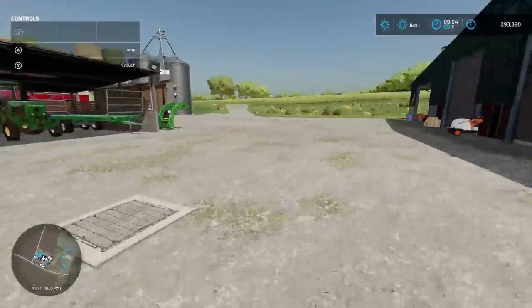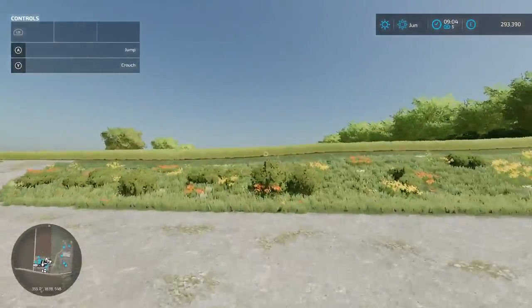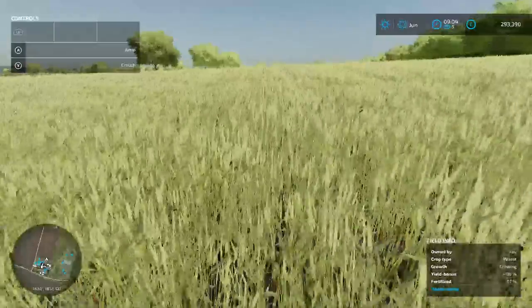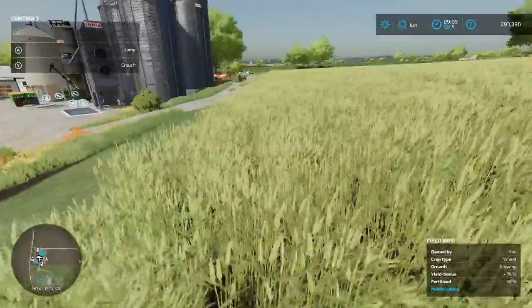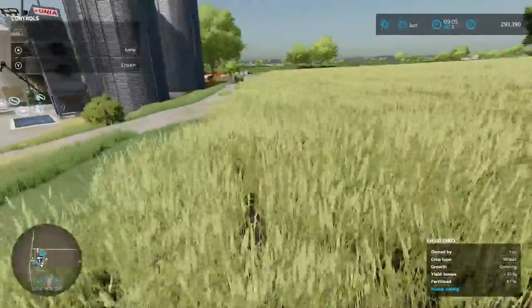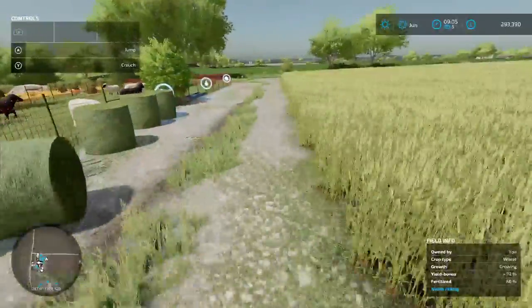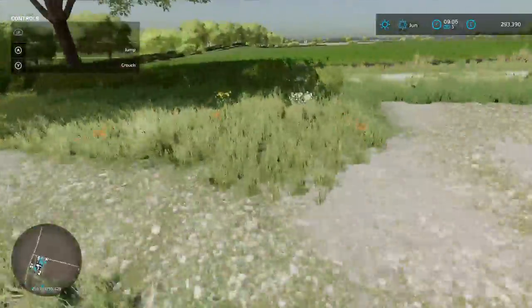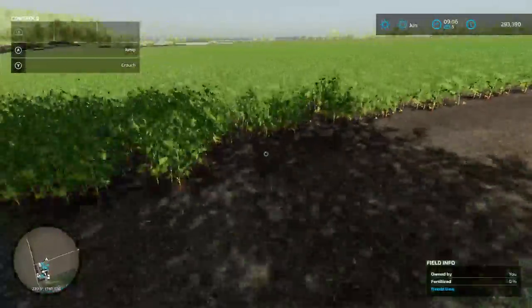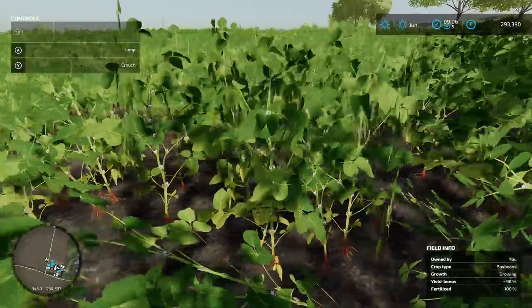We've actually got plenty of food for now. Oh that looks pretty — canola is flowering. Oh it's not canola, it's wheat. It's growing nicely. How are the soybeans doing? Plenty of food. If you ask me they are definitely growing nicely — they're budding.